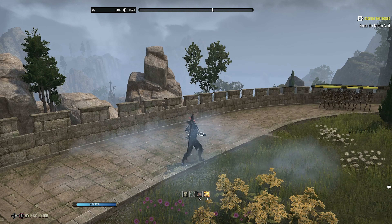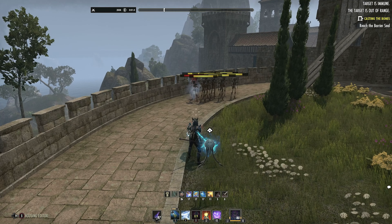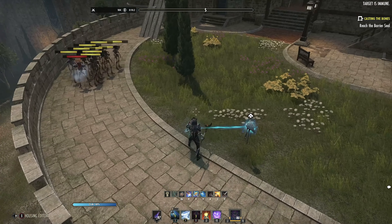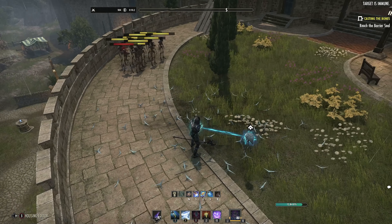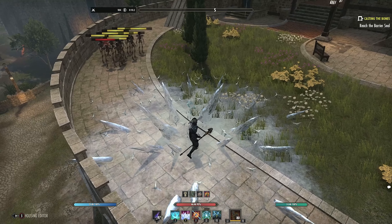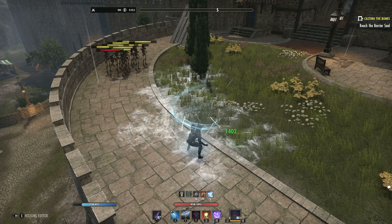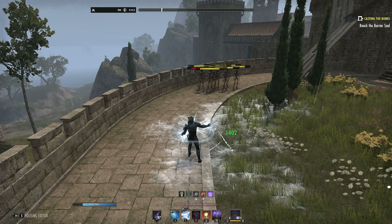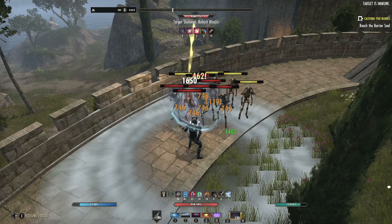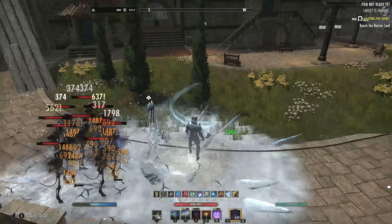That's basically it for Champion Points. Keep your resistance buff up, keep Blue Betty active, and never let your taunt drop — the taunt must be maintained at all times. Maintain Caltrops on targets for Major Breach so your group does more damage, keep Blockade of Frost on the ground for slows and immobilization, and keep Gripping Shards up as well — they all stack and help each other. For free, just by doing your tanky stuff, things blow up. Free damage — beautiful.